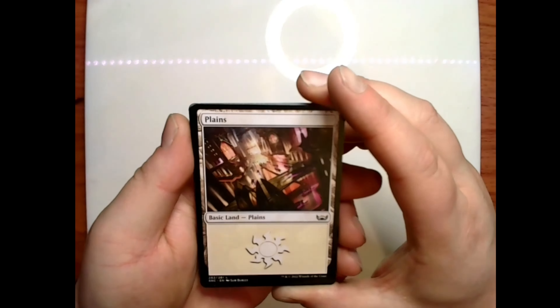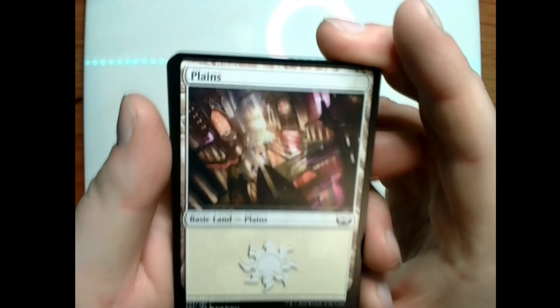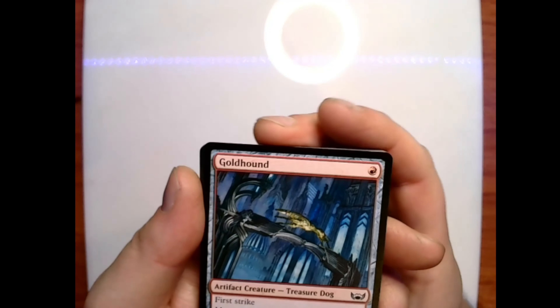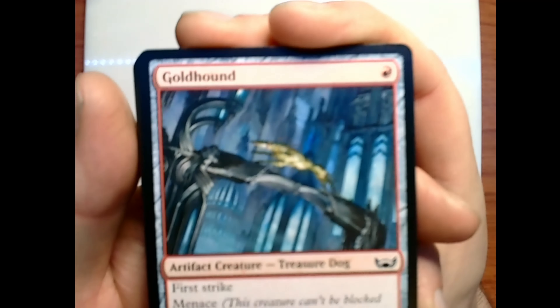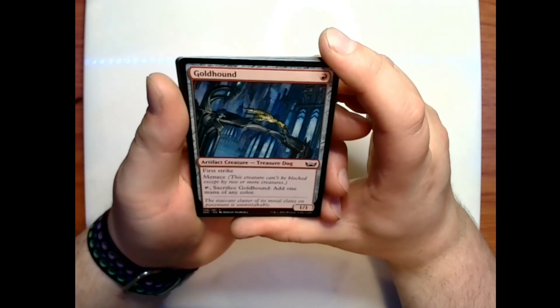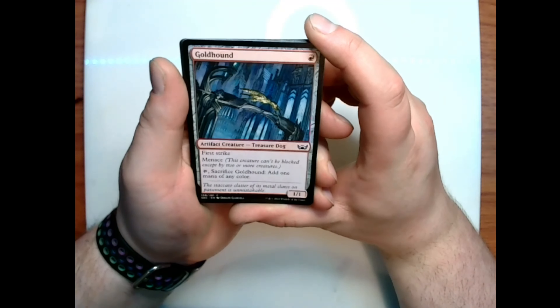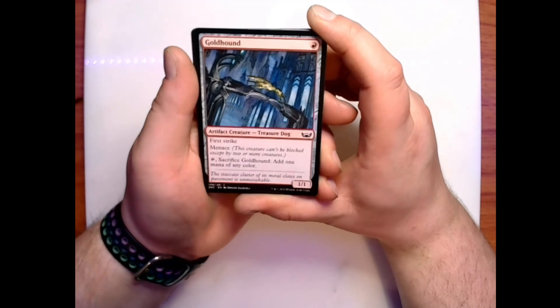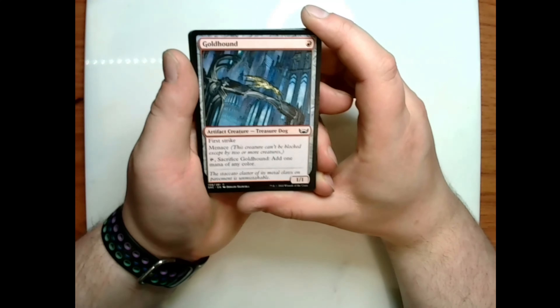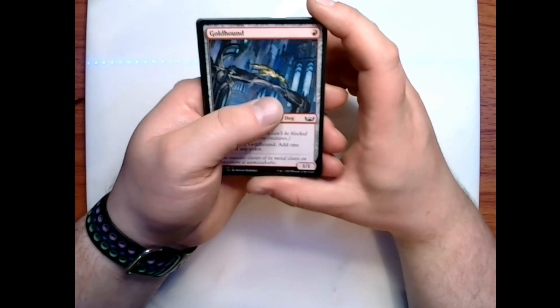This pack's land is a basic Plains. We have a Gold Hound for the first card: one red for a 1/1 artifact treasure dog with first strike and menace — tap and sacrifice Gold Hound to add one mana of any color. Flavor text: 'The staccato clatter of its metal claws on pavement is unmistakable.'